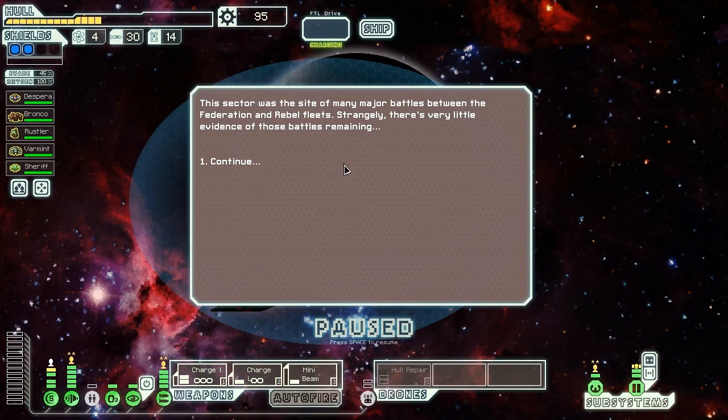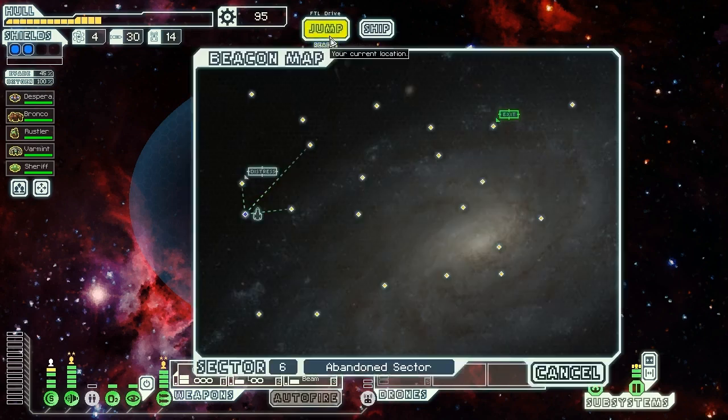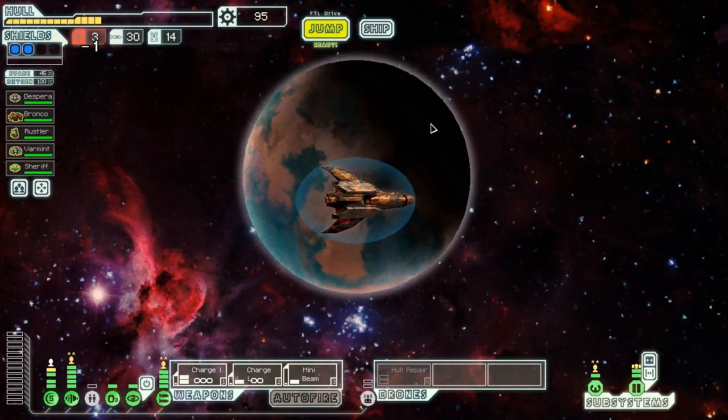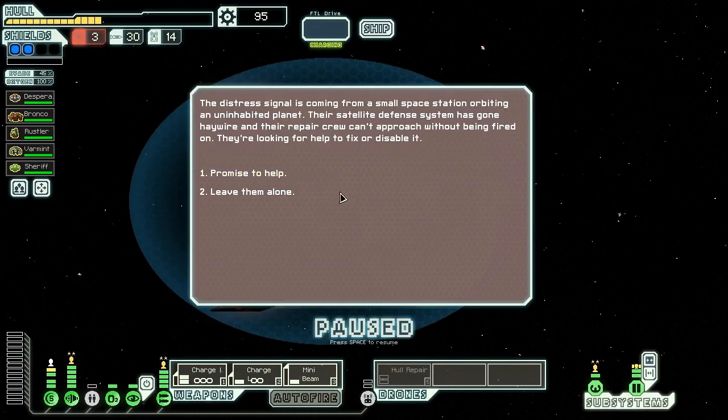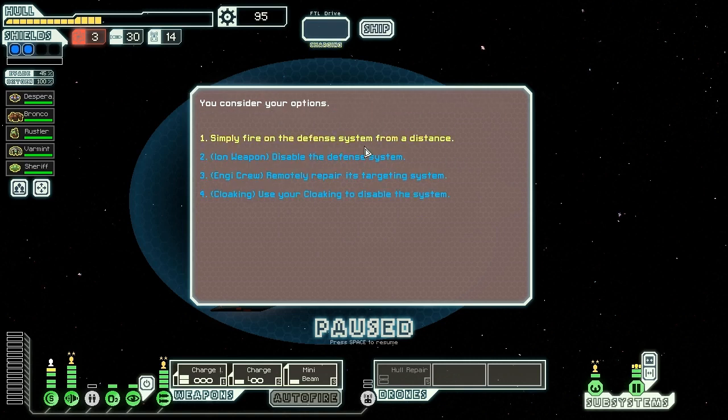This sector was the site of many major battles between the Federation and Rebel fleets. Strangely, there's very little evidence of those battles remaining — it's not strange at all, we know there's some Lanius here. Let's go check out this distress beacon. We have a lot of crew, but no Lanius crew, so we're not going to be able to do any of the blue events here. This distress signal is coming from a small space station orbiting an uninhabited planet. Their satellite defense system has gone haywire and their repair crew can't approach while being fired on. Looking for help to fix or disable it — we promise to help. We have three options: cloaking, ion weaponry, or Engi crew. Let's use the ion weaponry.